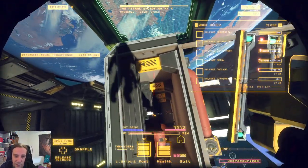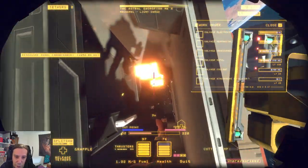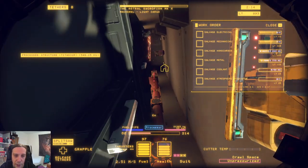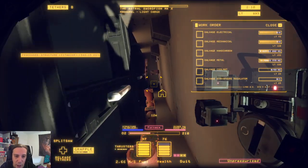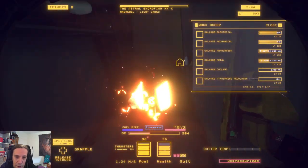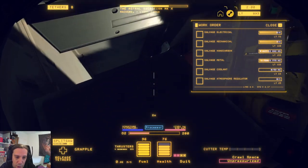Doing the same thing on the other side — as you can see there are power cells and other valuables in there, so please cut with caution. Since there's an air cell in between, I'm going to cut the pipes here to make sure I can dislodge the outer hull easily.